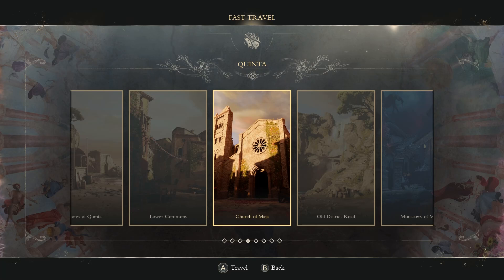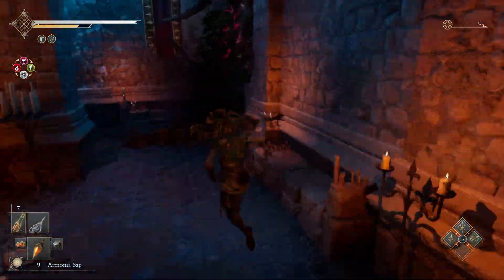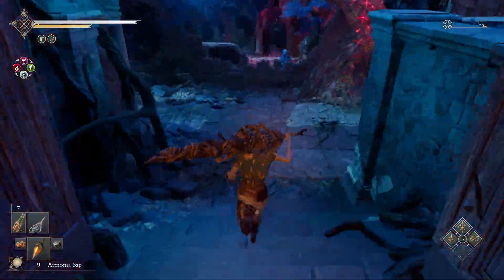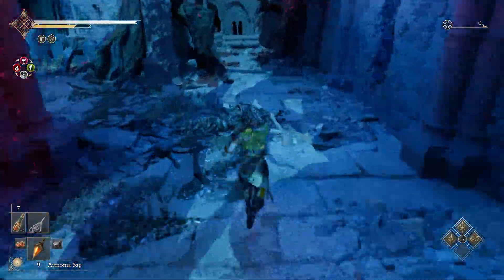From the Church of Maya, the checkpoint in front of the Curtis boss room, go forward, go through the doors, go to the left, then left, and then right, then left, then right, then left.